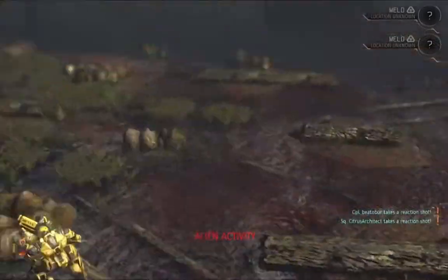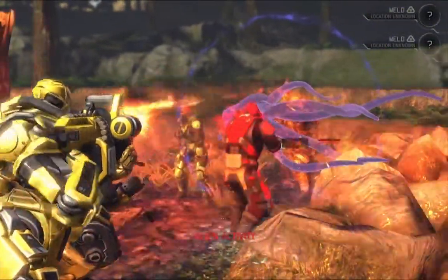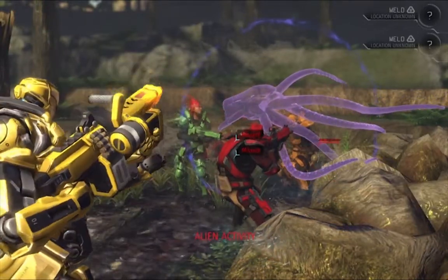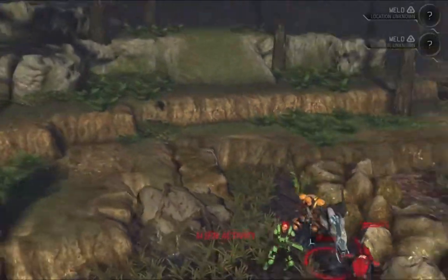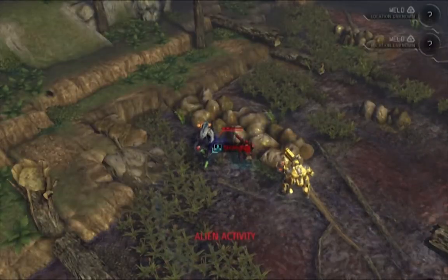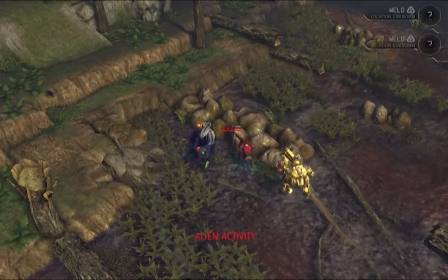So one of the Seekers reveals itself and tries to asphyxiate our young rookie, Pharaoh's Queen. The team takes a bunch of point-blank overwatch shots, but only Gemini's Spark hits his mark. Pharaoh's Queen is going to get a nice robotic squid hug, which sounds like the third worst kind of hug ever.